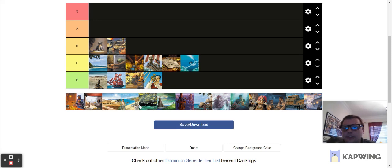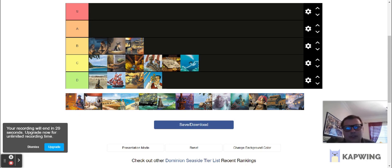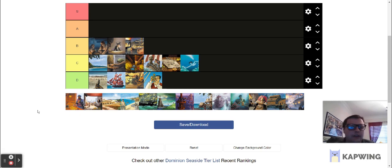Next is Smugglers — I'll put it in B tier. If your opponent is gaining good stuff, then Smugglers is great — you can gain that stuff too. It can create some weird metagamey situations where people avoid buying stuff, but more often than not they're still going to buy good stuff if there's good stuff to get. It can be a pretty frustrating card to play against. Having to rely on your opponent is problematic if they're not buying what you need, or they find a way to get around you gaining the Smuggled cards, or you just don't draw Smugglers when you need it. But still, it's pretty good.